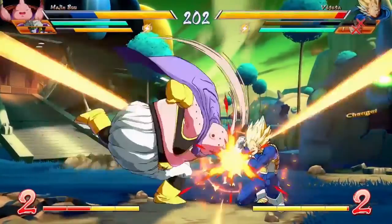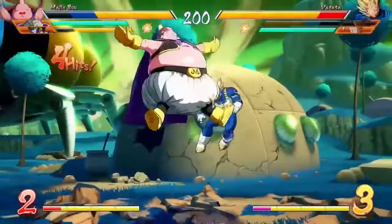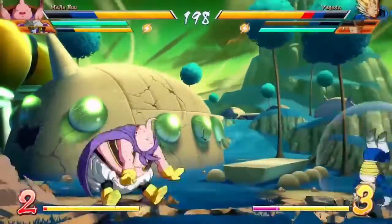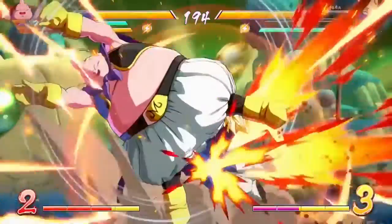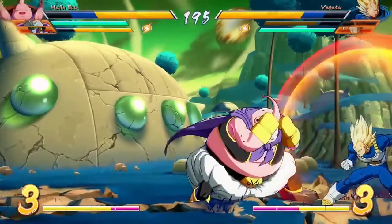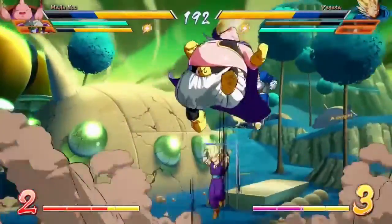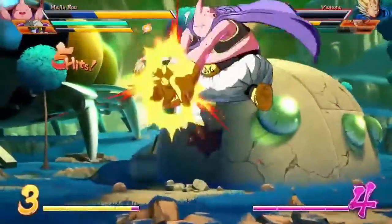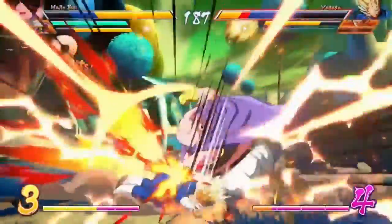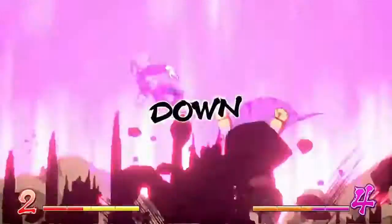Vegeta was blocking, so that's an overhead. I don't know what this was, but Majin Buu spent one bar to get out of it and counter. Good to know that we can destroy planets with only one bar of energy.